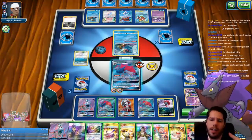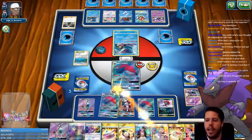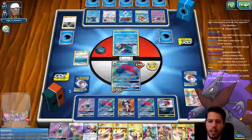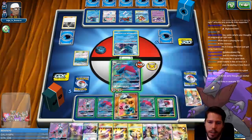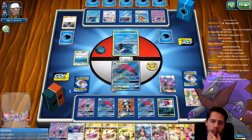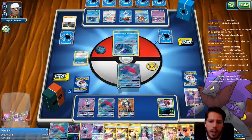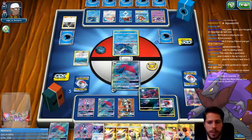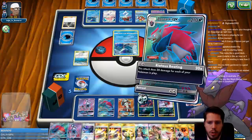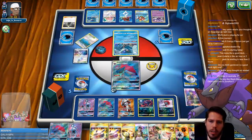Oceana starts on Friday — Australia is currently 17 hours ahead. I'll attach energy, Acerola to avoid the Araquanid getting two free prizes on my Arc. I'm pretty sure this is going to be game.